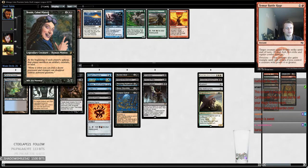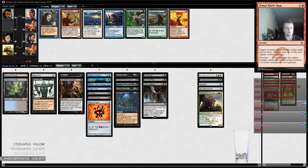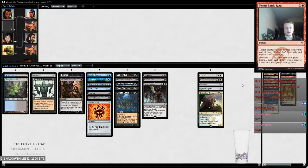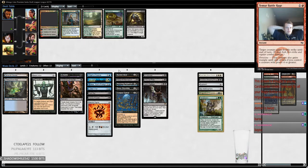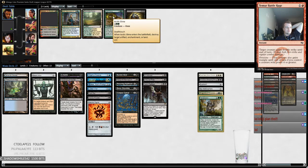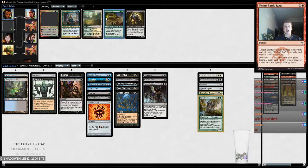There's nothing here for us. Why is Leyline of Sanctity in the pack? Oh there's a Terastodon — the old nasty Terasty baby! I guess we can just take Acidic Slime — a little Kiki-Jiki plan though. We'll take Acidic Slime because it's like a Naturalize on a stick that we can reanimate and put in our sideboard.